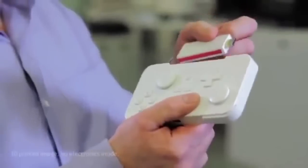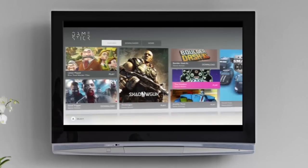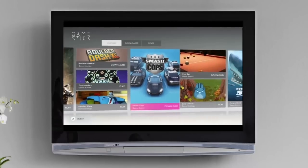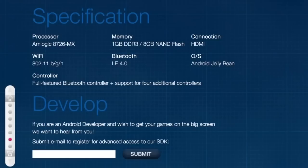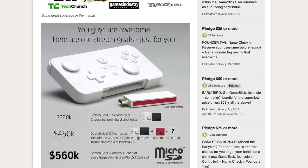The Game Stick is as big as a thumb drive and tiny enough to fit in its own controller. It plugs directly into your TV via HDMI and has full access to the Android market. This tiny little thing is packed with a 1.5 GHz dual-core processor, 1 GB of RAM, and built-in Wi-Fi. The whole package only costs $79 and you can back the Game Stick right now on Kickstarter.